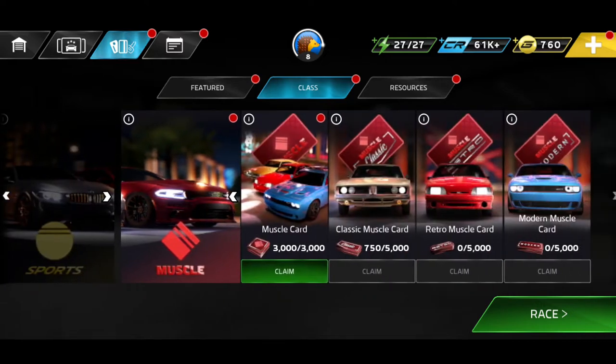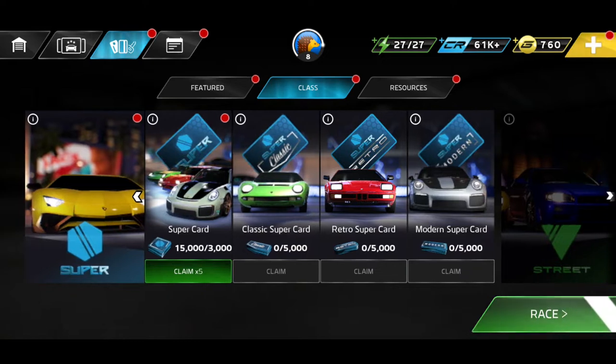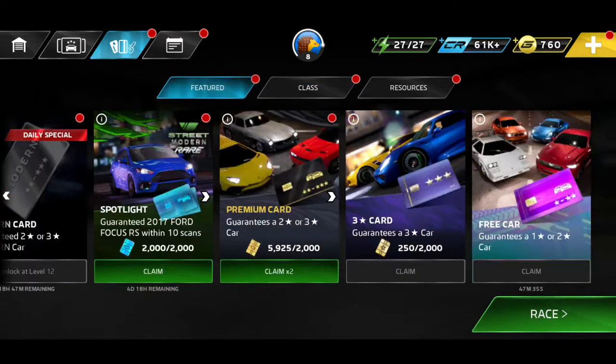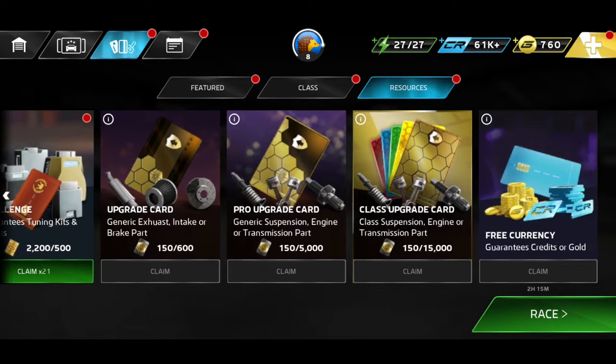We've finally got enough chips to open up a muscle car card, which I'm excited about. I've also got a whole bunch of supers to open up. Let's go ahead and open a few of these resources — I've got a ton of them, claimable 21 times.